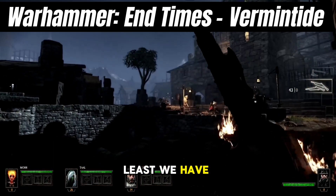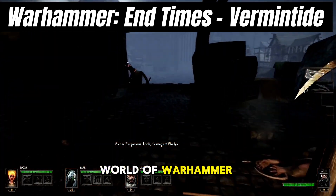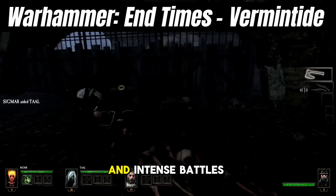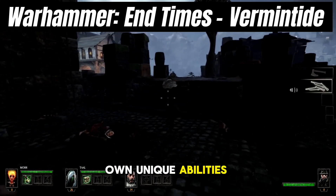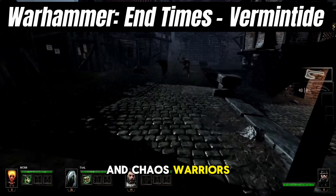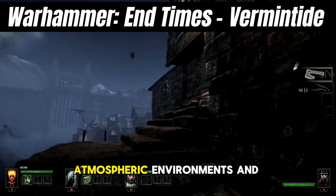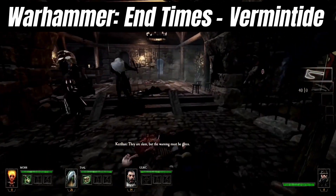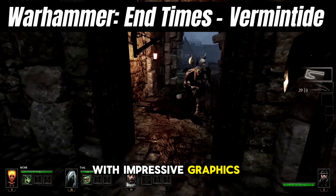Last but not least, we have Warhammer: End Times Vermintide, a cooperative action game set in the grim and gritty world of Warhammer Fantasy. Much like Left 4 Dead 2, Vermintide focuses on teamwork, melee combat, and intense battles against hordes of enemies. Players choose from a diverse cast of heroes, each with their own unique abilities and play styles. Working together, you'll fight your way through sprawling levels filled with Skaven and Chaos Warriors, completing objectives and facing off against powerful bosses. With its detailed character models, atmospheric environments, and dynamic lighting effects, Vermintide delivers a visually stunning experience, from grim dungeons to sprawling city streets.